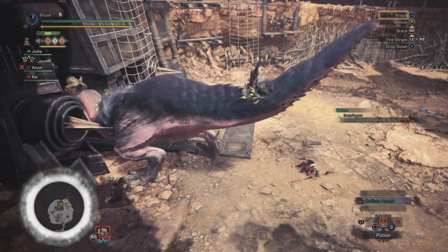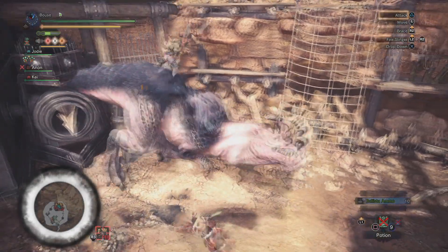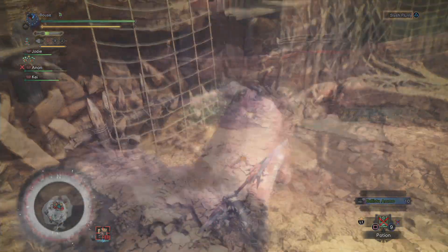Another tool in your arsenal is the unique mounted attack. When moving back and forth along the monster, you'll automatically attack while jumping from place to place instead of just moving. This is great for breaking those hard-to-reach back parts like the wrath carapace.